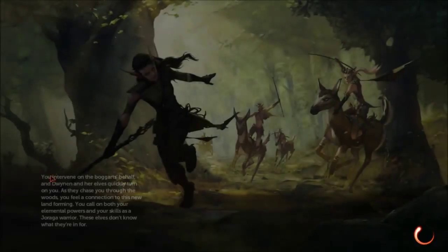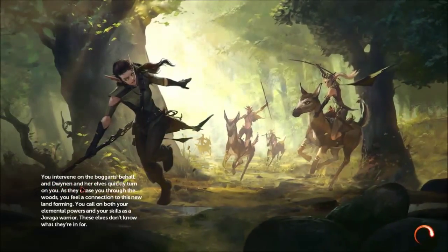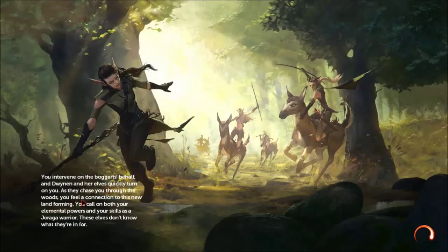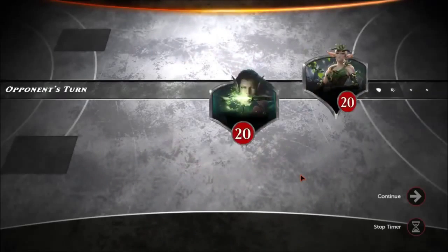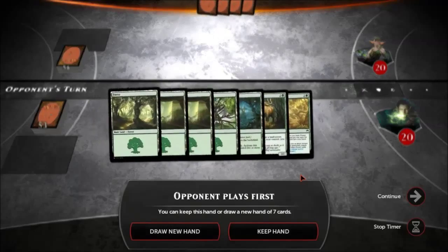Hopefully this goes well. You intervene on the Bargarde's behalf. The Dwinen and their elves quickly turn on you. As they chase you through the woods, you feel a connection to this new landforming. You call on both your elemental powers and your skills as a Joraga warrior. The elves don't know what they're in for. No special mechanics — just a standard duel.